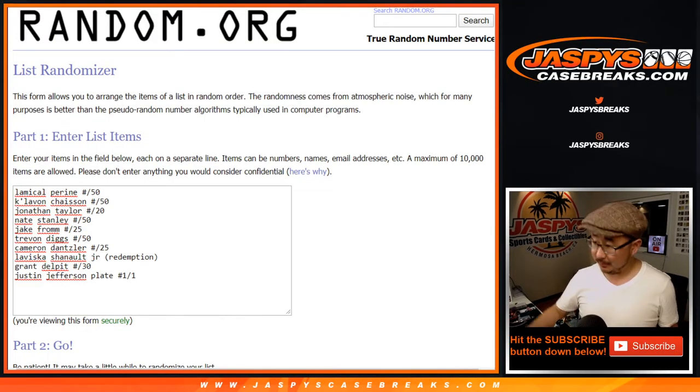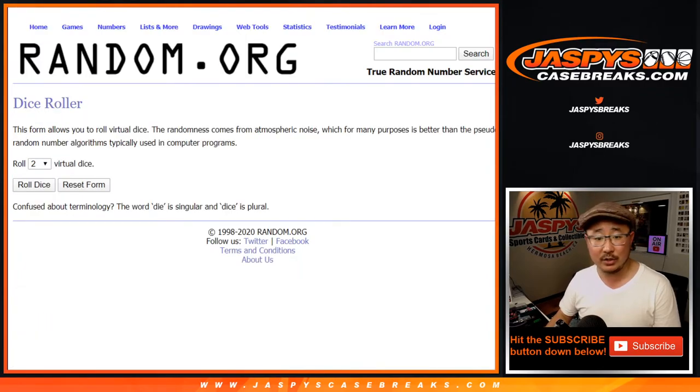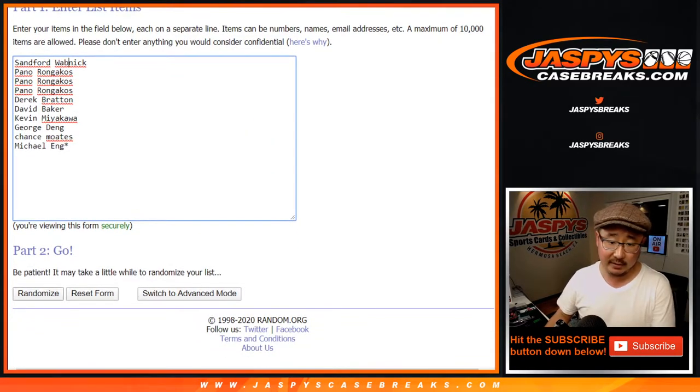All right, welcome back everybody. We've got the hits all typed in here — 10 hits. There are the names right there — 10 names. Let's roll it. Let's randomize it and match you up with a hit. We'll run it 5 into 6, 11 times on the randomizer. After 11, we've got Derek Bratton down to Pano.